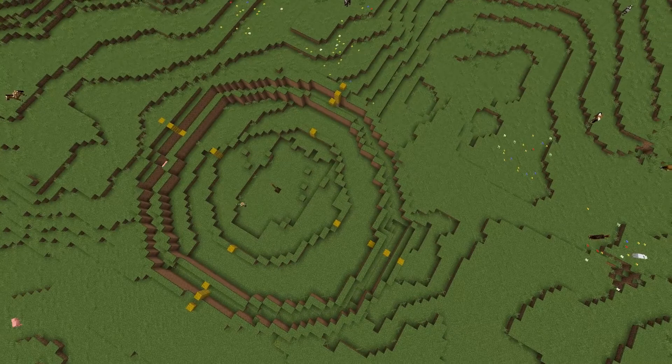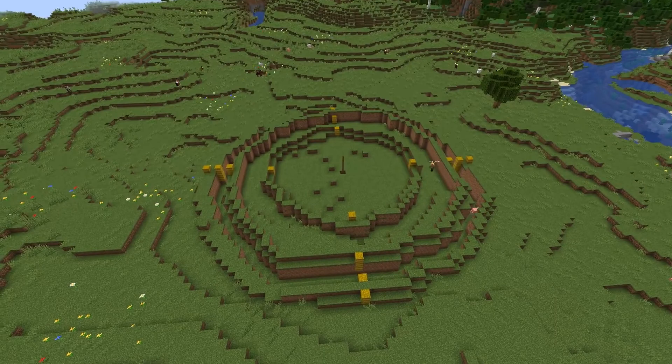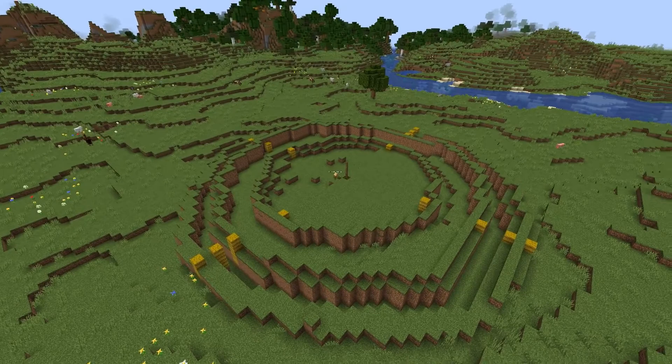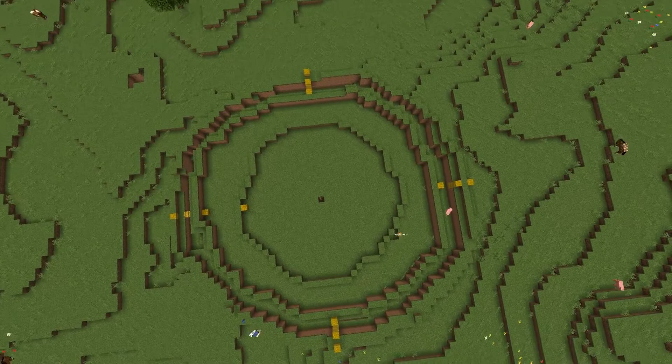The excavations also showed that there were a number of phases to the ringfort at Deer Park Farms. There was an earlier phase that was not raised and had a single ditch seemingly without a bank. This led to a later phase where the interior was raised to create a platform ringfort and the entryway was adjusted to accommodate those changes. Additionally, two souterrains were added at that time. If you want to know more about souterrains, please check out episode one of this series.